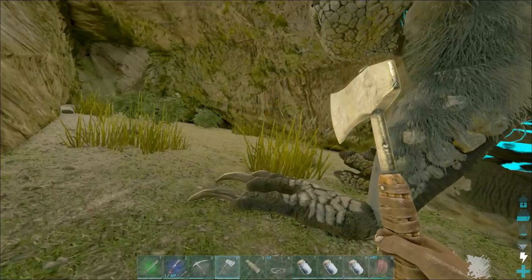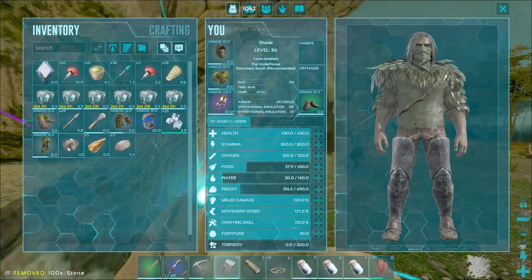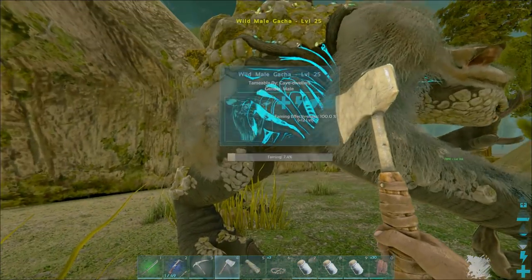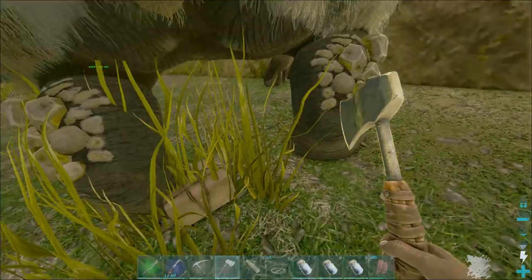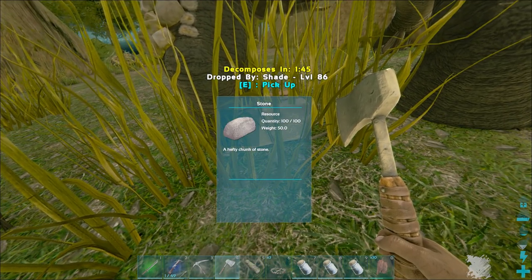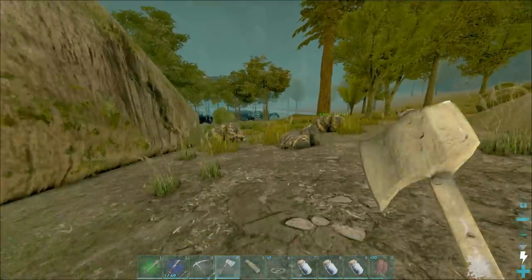How you tame them is you walk up to it and just drop some stuff in front of it. It then picks it up and starts eating. As he eats that, he's going to gradually tame. It's not going to use up the whole stack until he's tamed, I think.